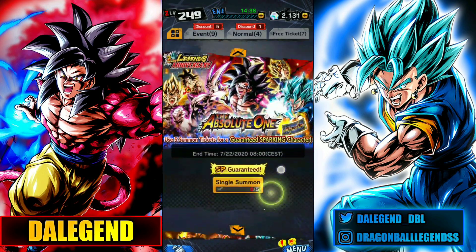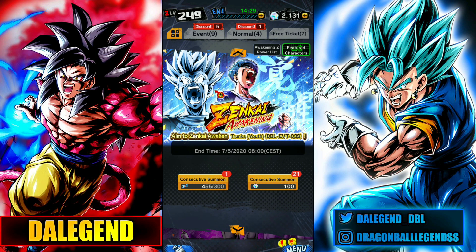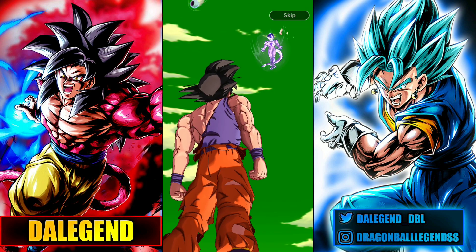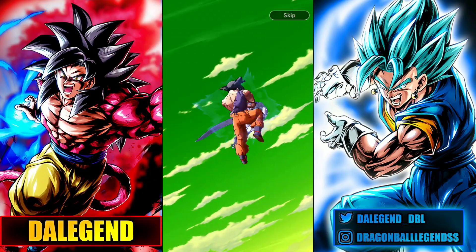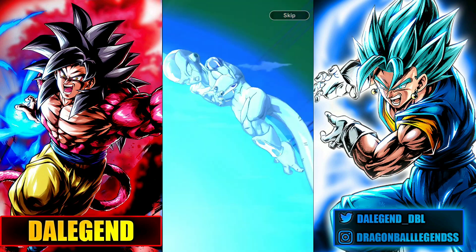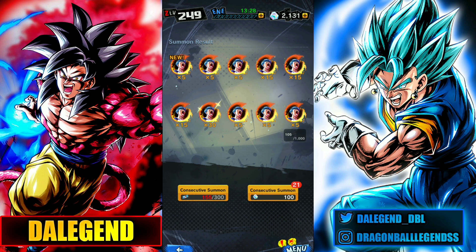Alright, let's go to the Summon and look for the Zenkai Trunks banner. You can spend Chrono Crystals, which I don't really recommend, or go the free-to-play way by using these tickets. Let's see what we can get on my first Summon on this banner. We got a cool animation — Goku vs Frieza, Super Saiyan. That's cool. Alright, so for one Summon I got around 100 Zenkai Power — that's pretty good and way faster than the Zenkai Kid Goku event.